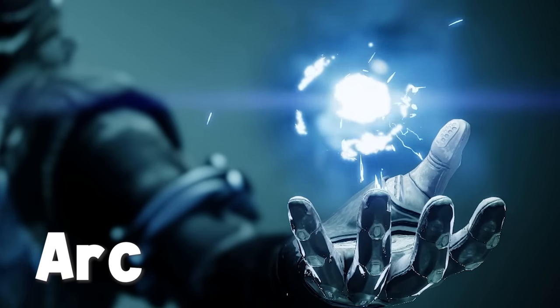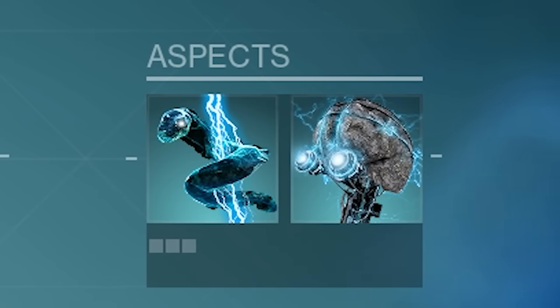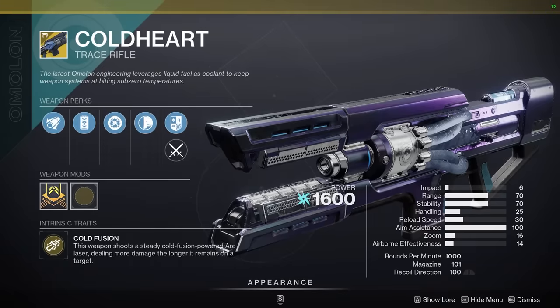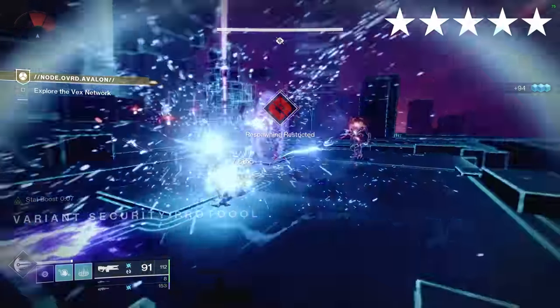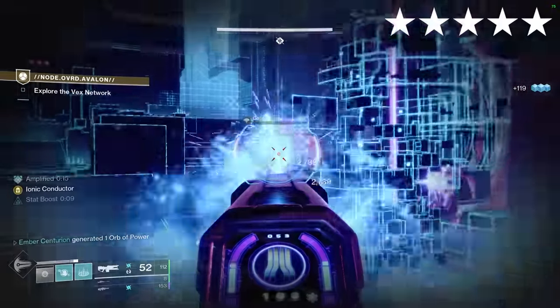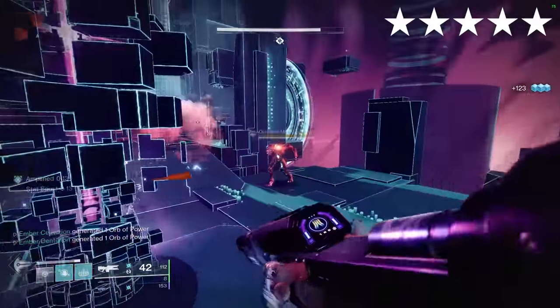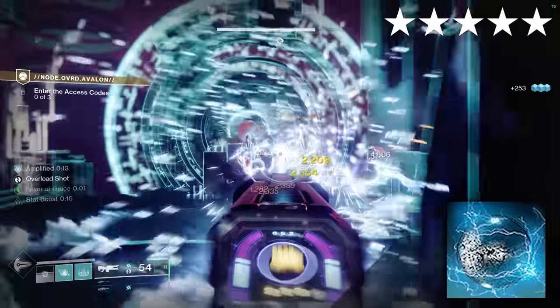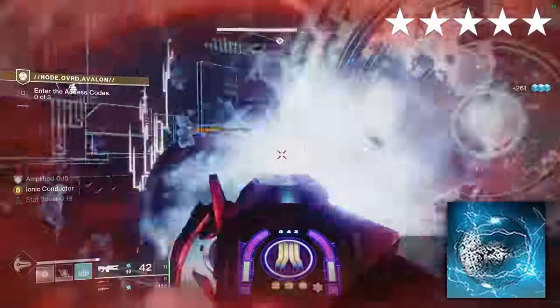Fallen Sunstar. Arc. Aspects: Arc Soul, Electrostatic Mind. Fragments: Discharge, Shock, Magnitude, Beacons. Pair this with Coldheart to generate more ionic traces. With this helmet, ionic traces are buffed, meaning they grant additional ability energy — quite substantial, so you can spam a silly amount of grenades and melees. Using a trace rifle also means you can blind targets after getting a kill.